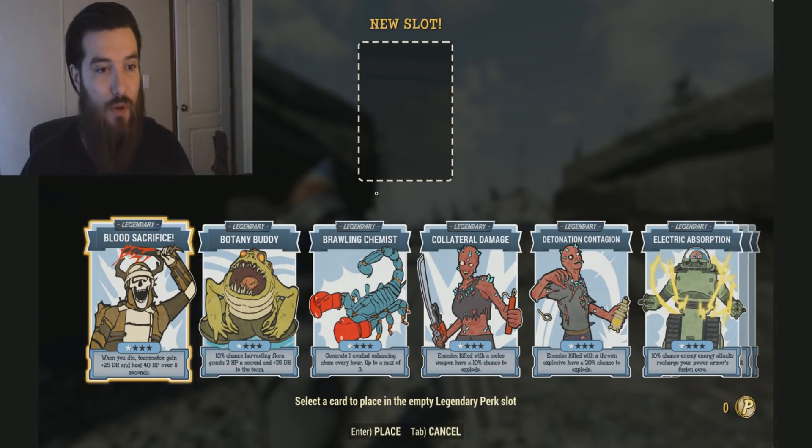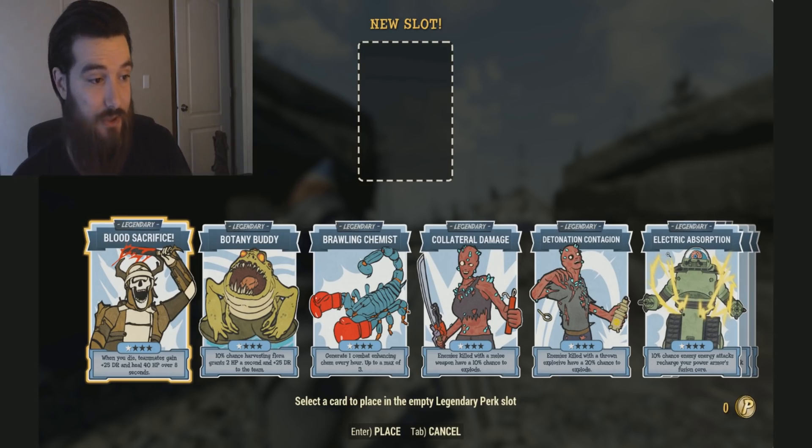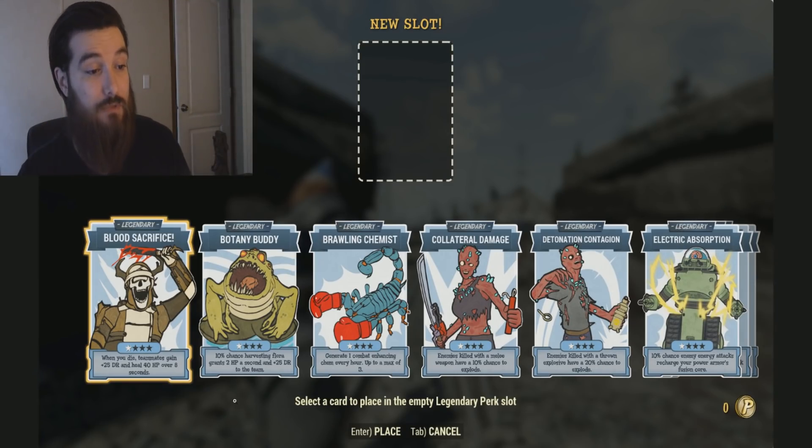Starting off with the Legendary Perk Cards — I actually haven't read all of these myself, I just took a quick glimpse at the first few. As you can see pulled up right here on the screen, we got Blood Sacrifice, Botany Buddy, Brawling Chemist, Collateral Damage, Detonation Contagion, and Electric Absorption. These Legendary Perk Cards can be leveled up to Rank 4 for each of them, so when you get them to Rank 4 they're going to be even stronger than what you're seeing here for this demonstration.